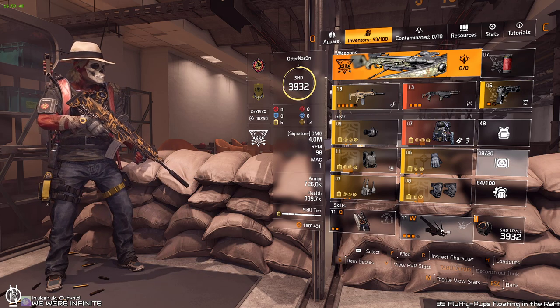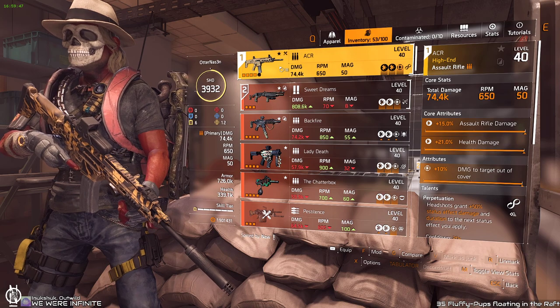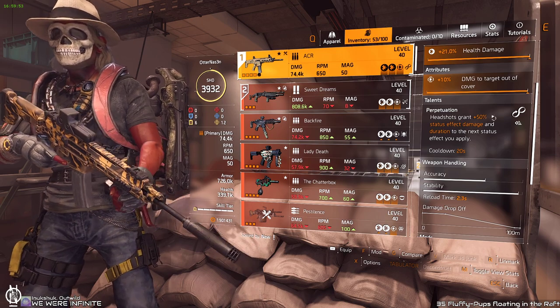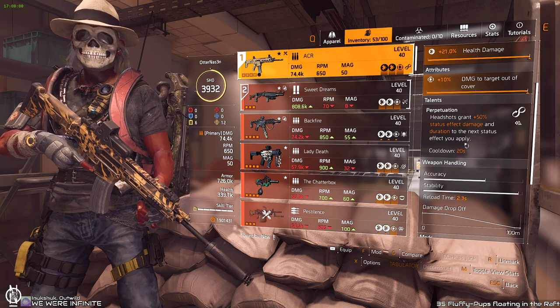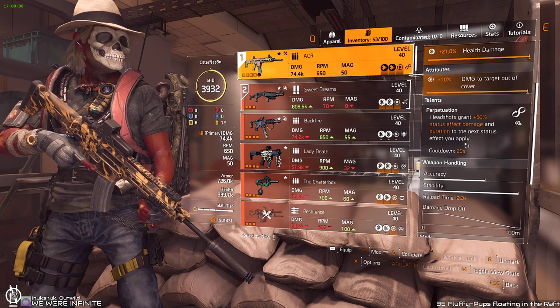I use a firefly for controlling enemies. For the weapon, any weapon will do, but I use the assault rifle because I like the handling of the ACR. I put Perpetuation on it — headshots grant 50% status effect damage and duration to the next status effect you apply. So basically you don't want to shoot that weapon at an enemy's head before you want to apply a status effect.